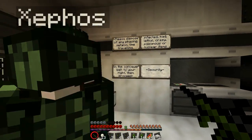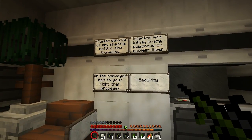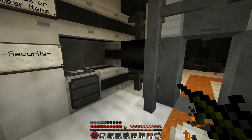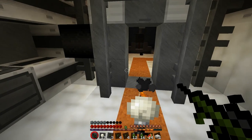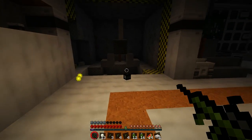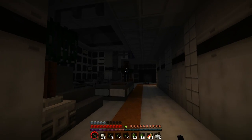Over this side it says: 'Please dispose of any phasing, metallic, time-travelling, infected, mad, lethal, crazy, poisonous, or nuclear items on the conveyor belt to your right, and then proceed.' So it will be this conveyor belt here. We don't want to do that — we're ignoring that. Just keep blasting through.